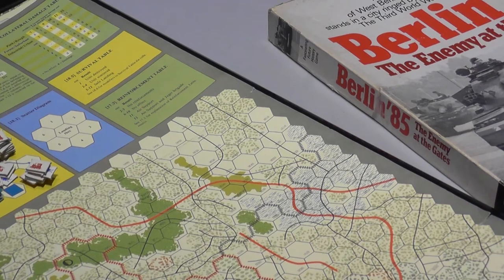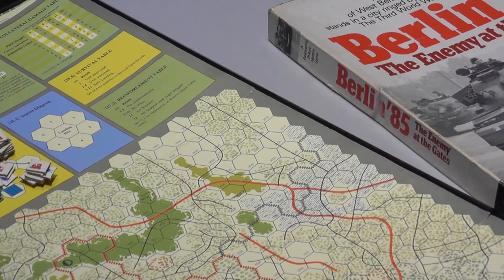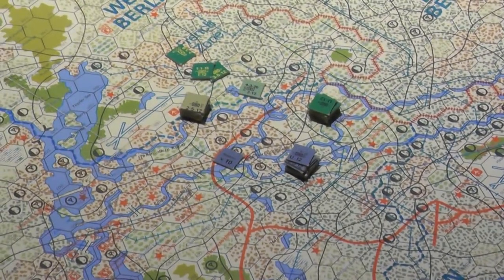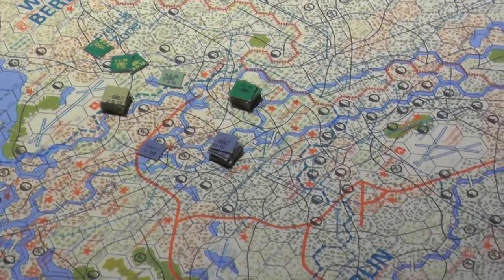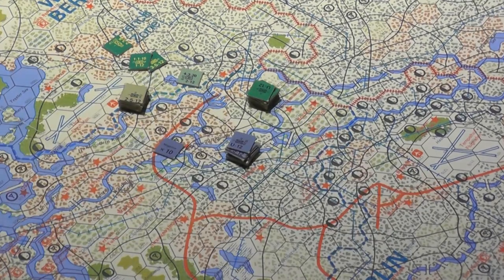If we can interdict that railroad, we get bonus points and victory points for every turn that we do it. And that road down here — we get VPs as the NATO player for having control of or interdicting a hex along that highway, that autobahn. Obviously there are victory points for killing things, and there are victory points for controlling various parts of the map, including the two airfields — one here and one here.